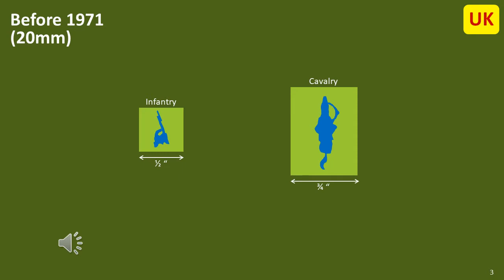Going back into the dim reaches of history, the earliest reference I could find to basing was in the first edition of the WRG Rules, which states: 'Most players use a figure base width of 0.5 inch for infantry and 0.75 inch for cavalry.' However, these sizes were designed for 20mm figures, and the new 25mm figures will no longer fit them. I'm uncertain what the width of bases for artillery figures were, or what the depths would have been, but I suspect the infantry bases were square and cavalry bases only deep enough to fit the figure, so about 1 inch. There is absolutely no mention of any concept called an element or base containing more than one figure in these rules.